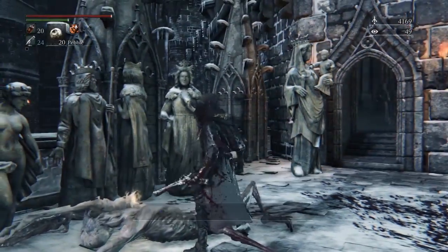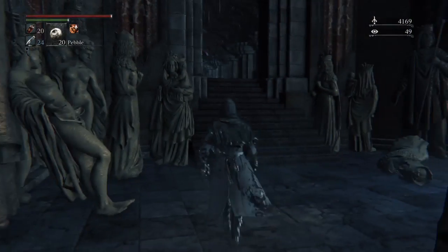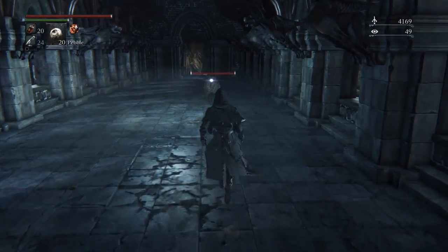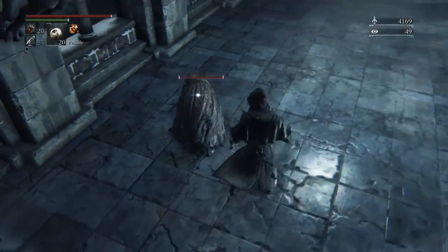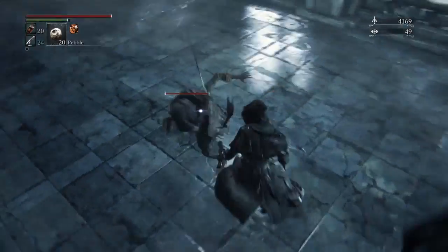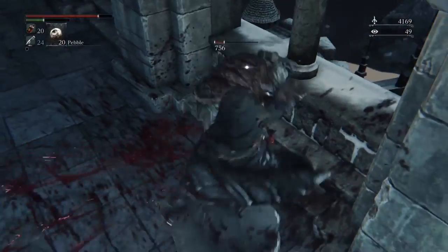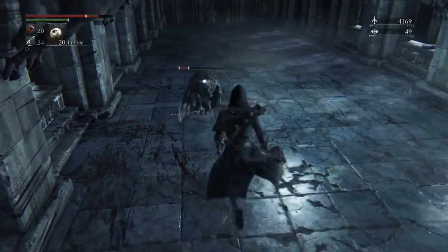I wanted to show you this area as well because I didn't include it in my main playthrough. I did, however, go through this area with the strength build, Kenpachi, that I showed off last time. I really want to get a backstab here. That enemy does tremendous amounts of damage, so be very, very careful.